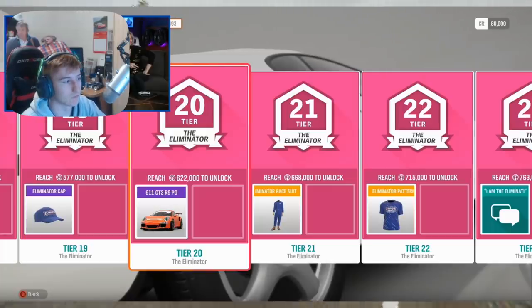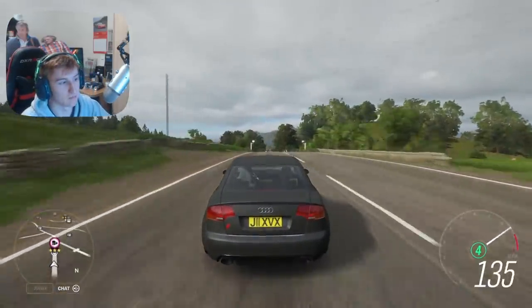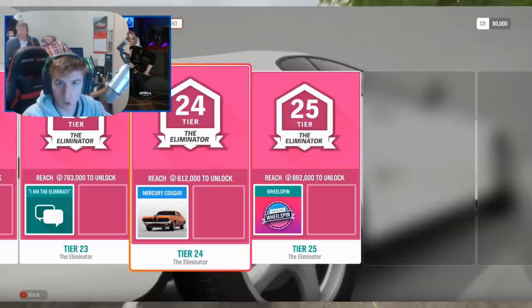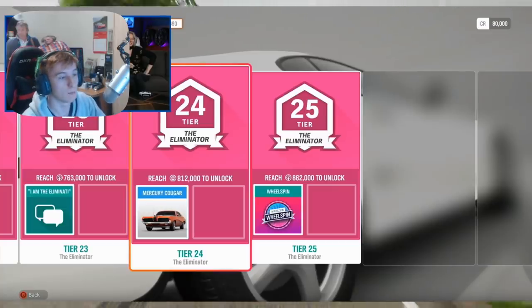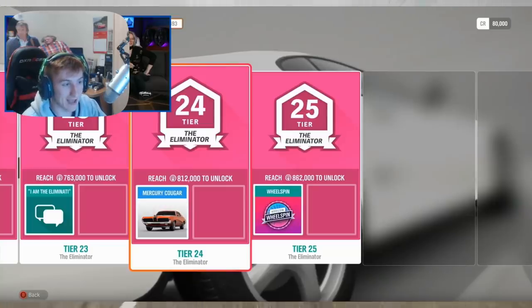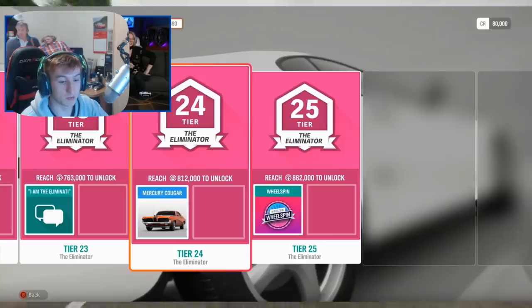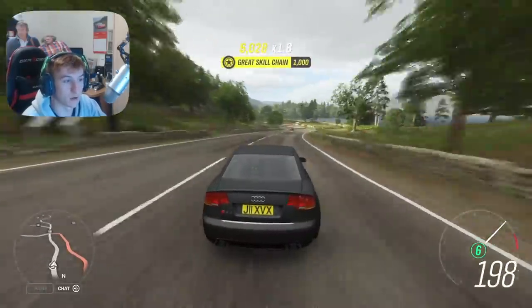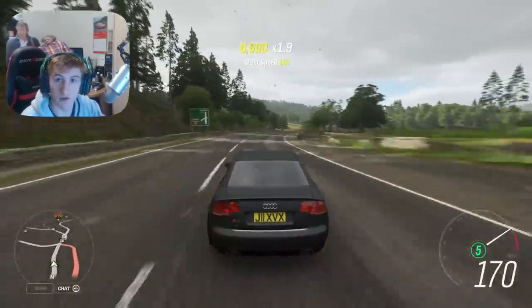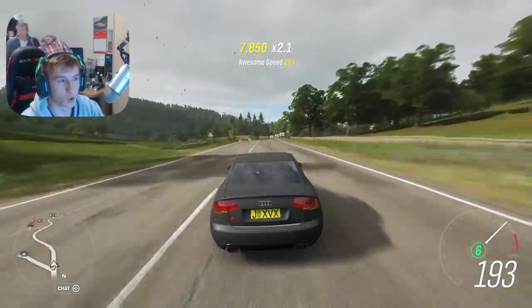The last new car from this series is the Mercury Cougar, available at Eliminator Tier 24 — you're going to need to almost max out your Eliminator level to get it. The good thing is that since the Eliminator launches tomorrow, cars like the Renault Megane R26R and the Mercury Cougar could technically be unlocked as early as tomorrow. The other cars — the Renault Clio 2016, Renault Clio 197, Renault Megane RS 2018, and Renault Clio V6 2003 — can't be unlocked for a couple more weeks until we reach the Winter and Autumn seasons.